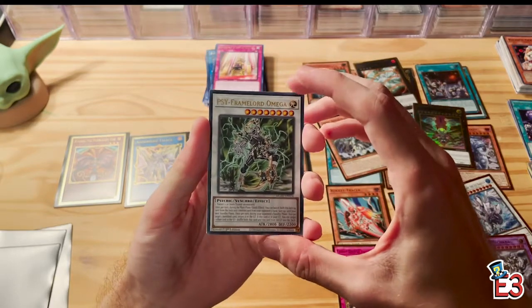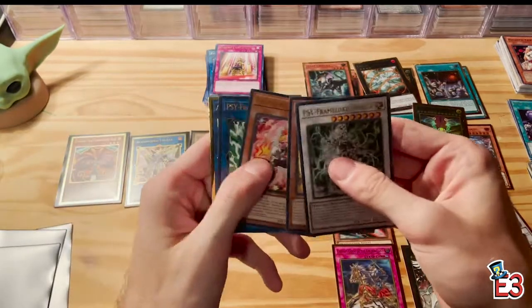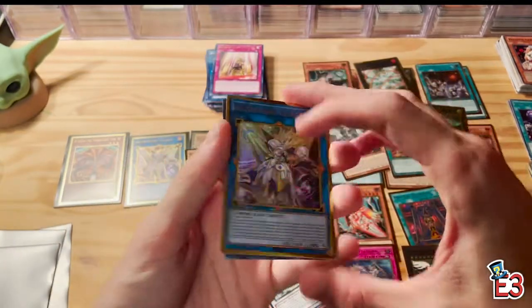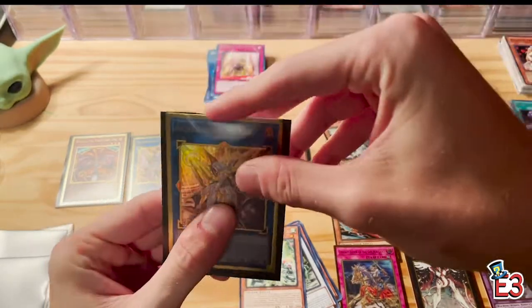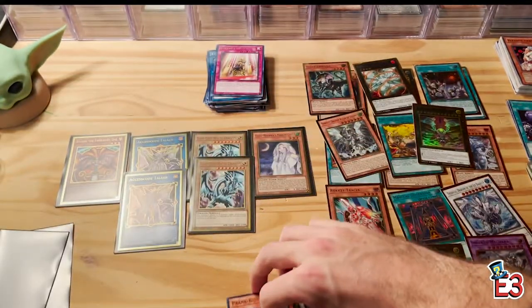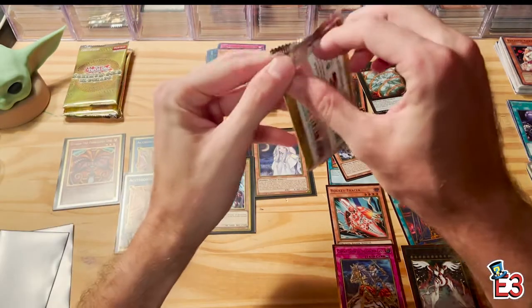PSI-Framelord Omega, The Weather Painter Thunder, Blue-Eyes White Dragon again — love to see it. Prank-Kids, PSI-Framelord Lambda... Access Code Talker AGAIN! Are you kidding me?! What are these pulls?! Where has this luck been on any other box I've opened? Amazing — pulled the rarest card twice out of three boxes! What in the world! We've got four more packs — can we keep this up? Still looking for Red-Eyes and IP Masquerena.